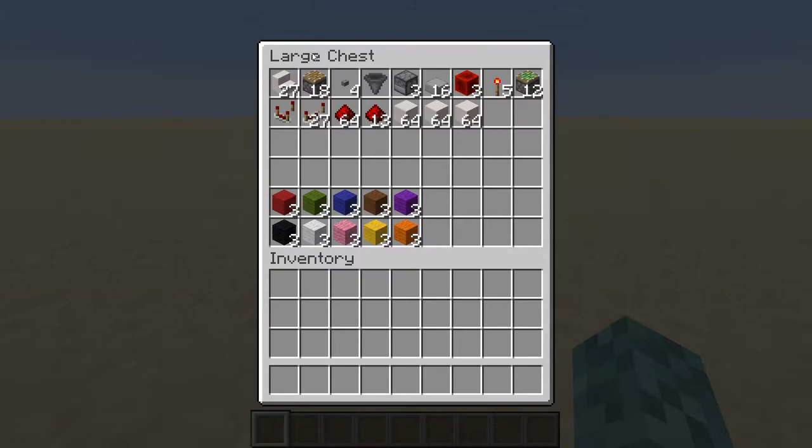You'll need 27 stairs, 18 pistons, 4 buttons, 1 hopper, 3 droppers, 16 slabs, 3 blocks of redstone, 5 redstone torches, 12 sticky pistons, a comparator, 27 redstone repeaters, 77 redstone dust, and around 3 stacks of solid blocks. As well as three of each wool color, so you'll need ten total wool colors, three of each block.